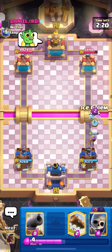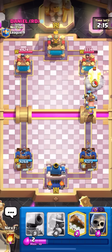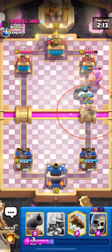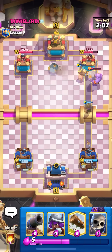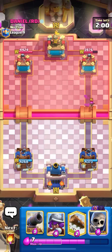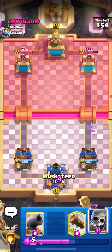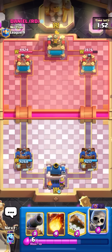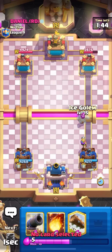Since he froze, he definitely has a tornado, so I'm going to go hog behind the ice golem. He has a bowler too — that's not fun. Bowler's gonna take out my hog, maybe one shot though because he did damage the Princess Tower. One shot, I'll take it. He had archers on top next cycle — he's going to be back to Evo Archers, but I'm going to be up a lot of elixir. Going musketeer in the back, then ice golem hog.